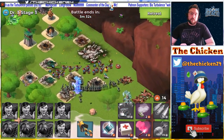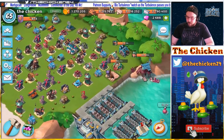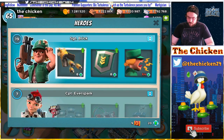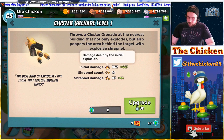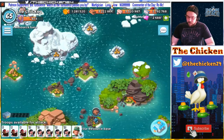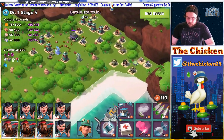Keep in mind my cluster grenade is only level one, so it's not doing an insane amount of damage. Looking at the stats quickly - level one has initial damage and shrapnel damage. It doesn't do massive splash damage but it definitely helps, especially if you get 16 of them. It's going to do over a thousand damage itself, so it's actually a fair amount of damage to work with.